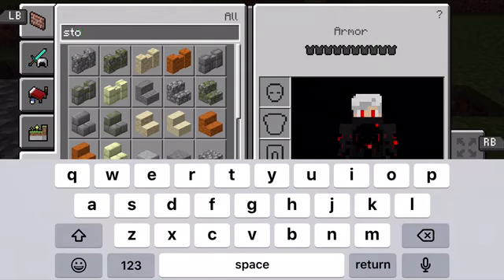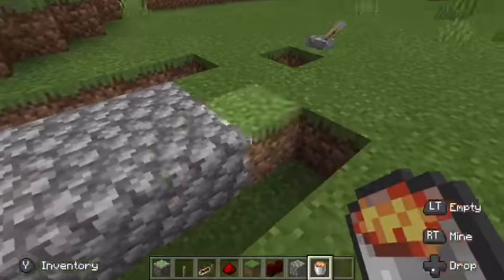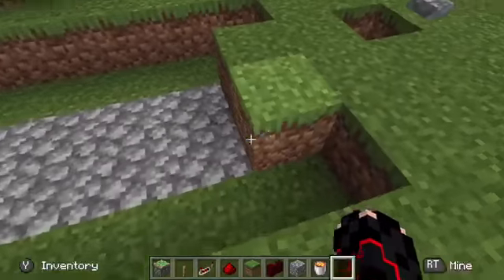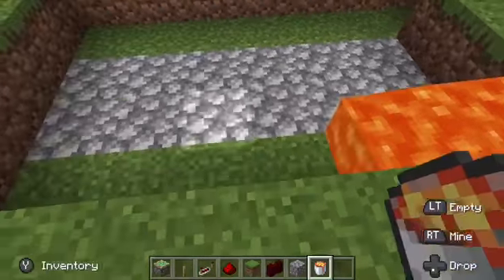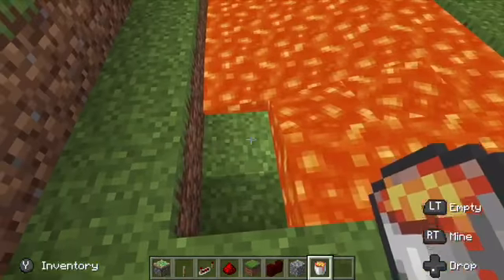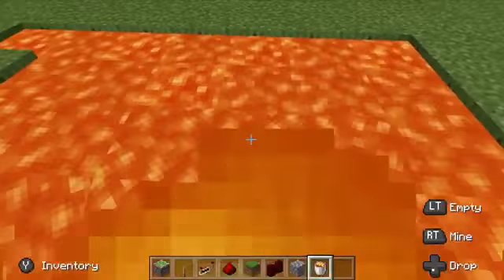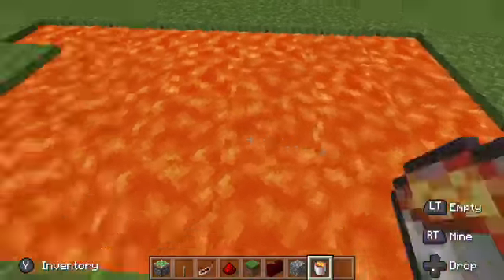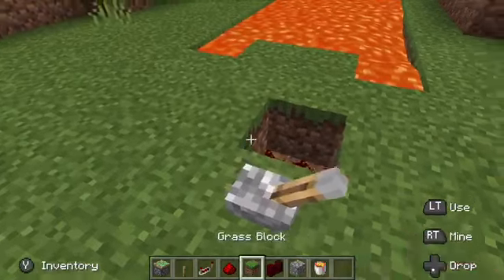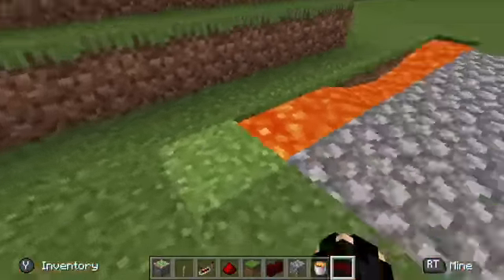Let's add your lava — so do that, place lava, all the lava. There it is — let me just put that break up. And there you go, you got your lava bridge.